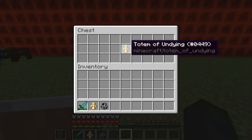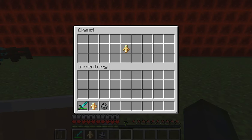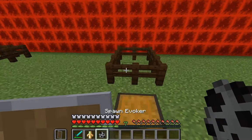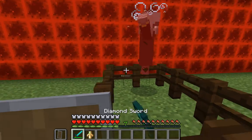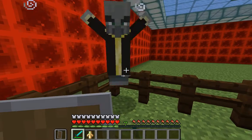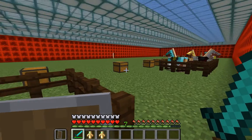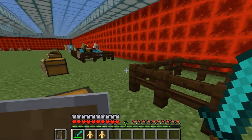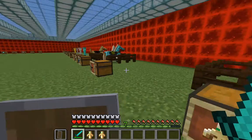This is the Totem of Undying. When you have it in one of your hands, whether you fall or get exploded by a creeper, it basically acts as a last-stand save — it prevents you from dying when you normally would and gives you regeneration over a few minutes. What drops it is the Evoker. You want to kill it quickly because it will try to spawn those little fangs. As you can see, it dropped another Totem of Undying, so you can get one from any Evoker.